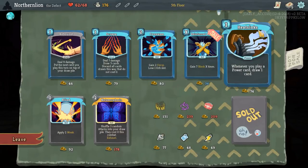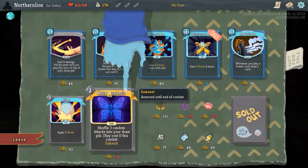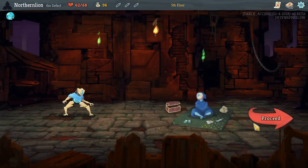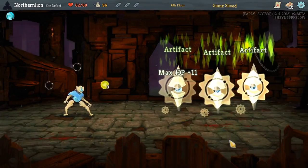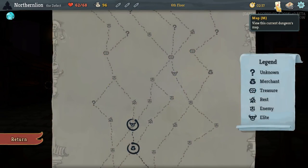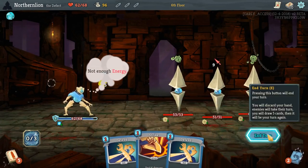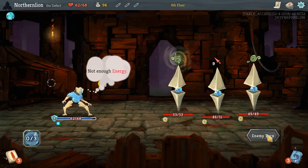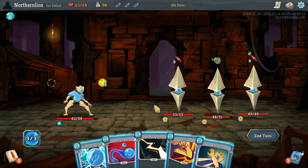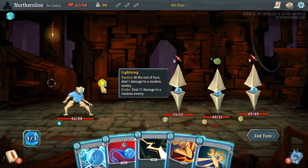We have Consume yet again. I think this is a really, really good card for us — it's our only way to gain Focus right off the bat. So these guys have more HP. At least it's not gaining health or getting Metallicize every single turn, which is unbelievably annoying. 10 is 20 damage output, so I think we definitely would like to use it.